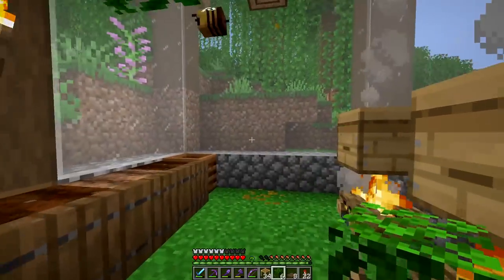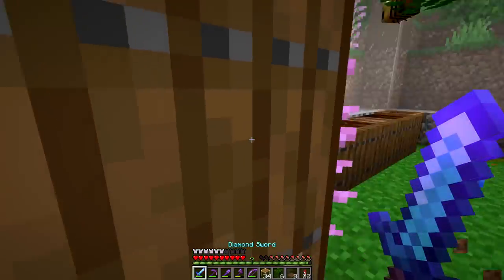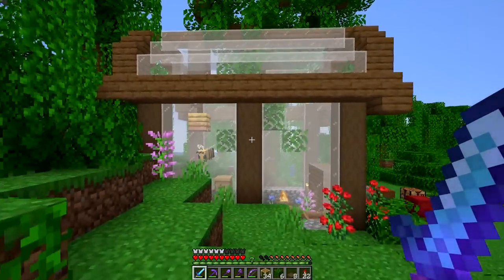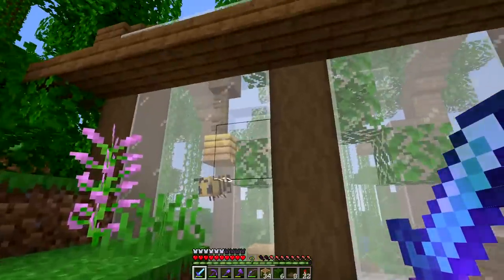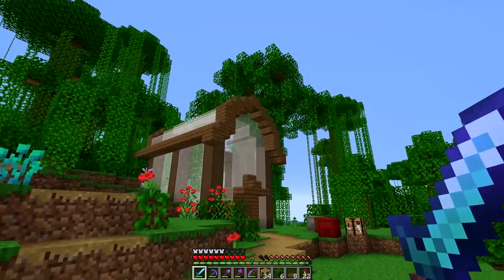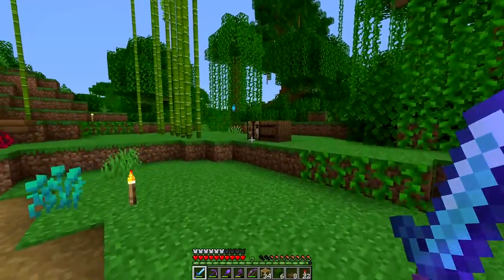Going ahead and adding in just a few of these little leaves for details - kind of that foresty feel in here so the bees have a place to hide away. That looks great, I'm so happy with how this little greenhouse has come together. I think this project is done for today, so let's move on to the next thing.